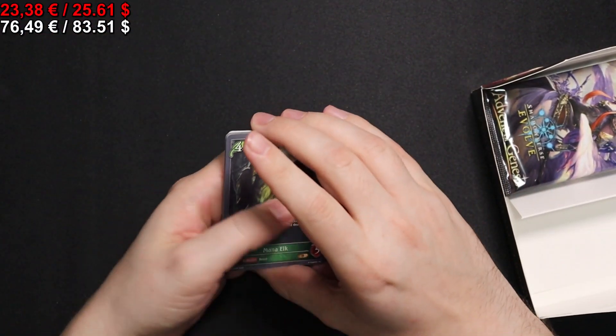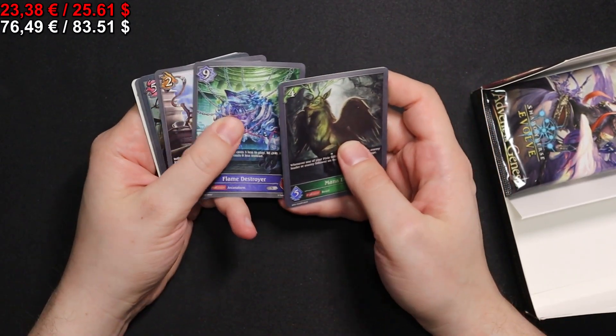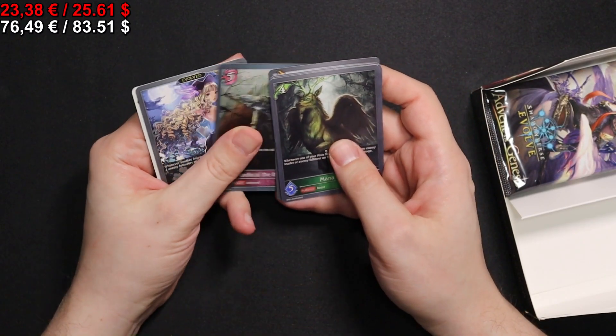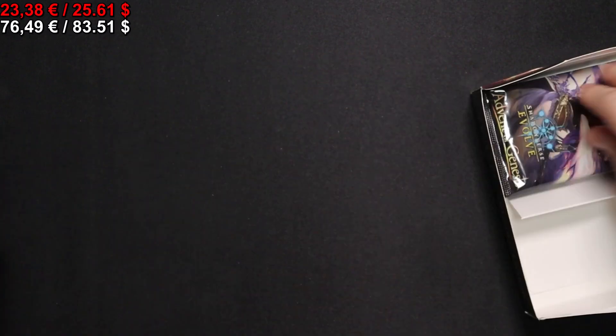Moving on. We have a Veteran Lancer, Lightning Shooter, Flame Destroyer, Dragon Youth Scholar, Mordecai and a Duelist, an Evolved Archer, and a Coco Token.